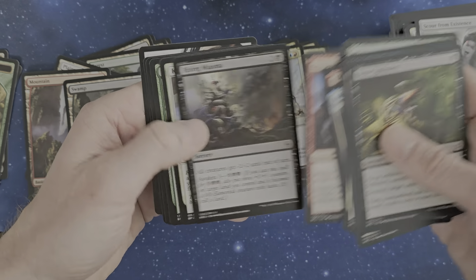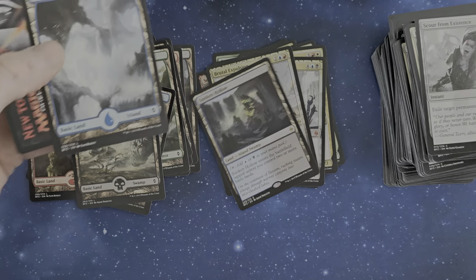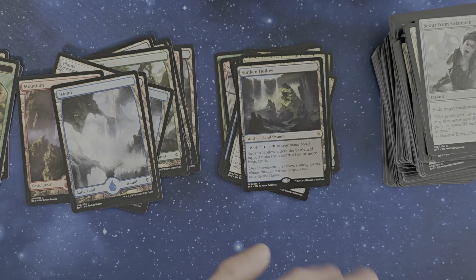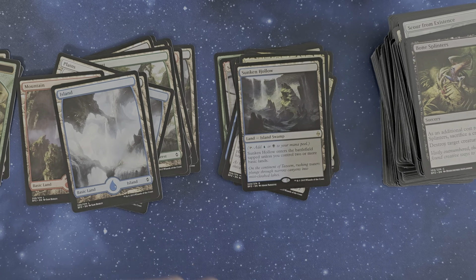Undo Champion. We've got a Murasa Ranger and a Sunken Hollow — island-swamp with Scry. More basic lands. Yeah, those are also not really strong, but still you have to play with them. I think for a draft it could be a little fun, because the whole set is not really exactly strong.